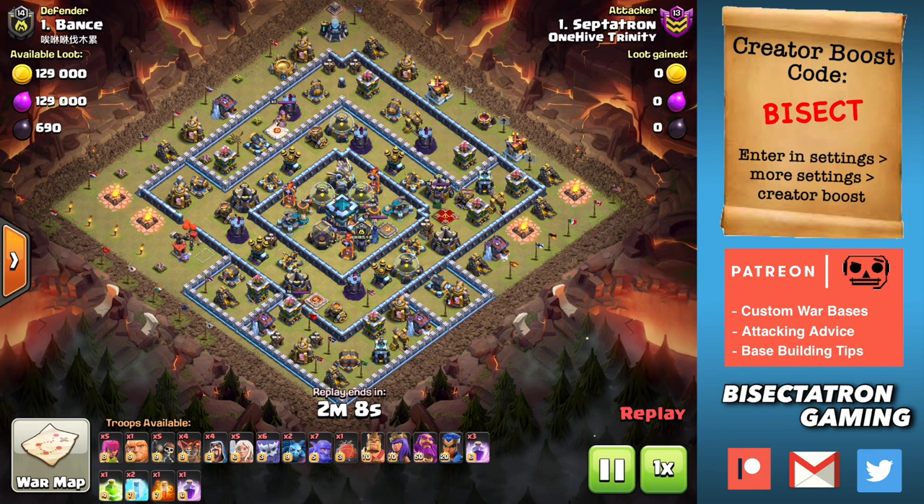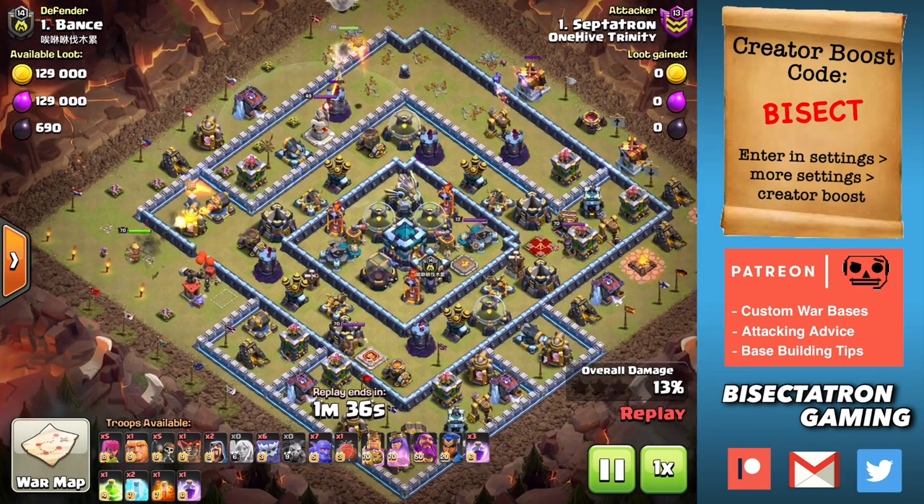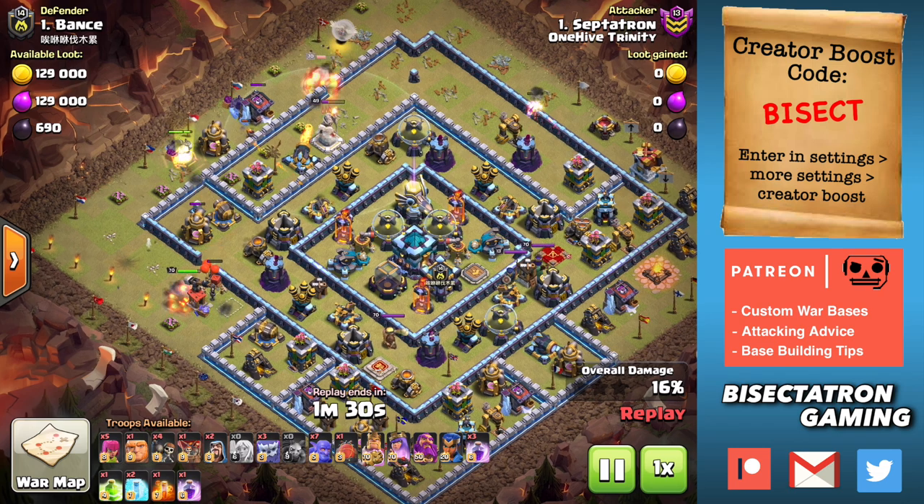What is going on guys? Bisectatron here bringing you today's video. These are five tips that are going to help you in your clan war leagues each month. We're going through one right now, and they're interesting wars because you only get one attack and you often have some uneven town hall distributions depending on what town halls you have in your clan. These are some good, very general but helpful tips to help you do better in your clan war league wars.